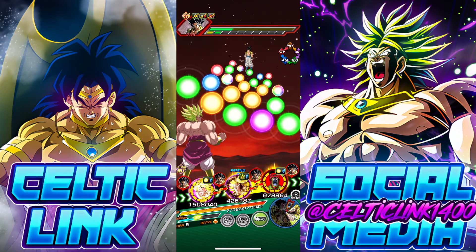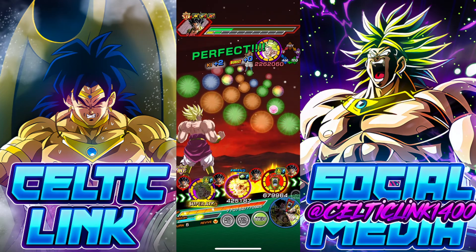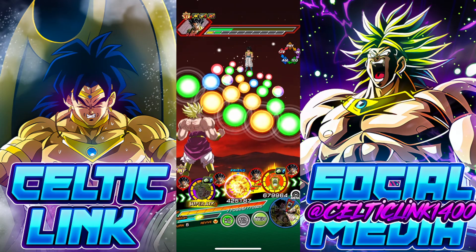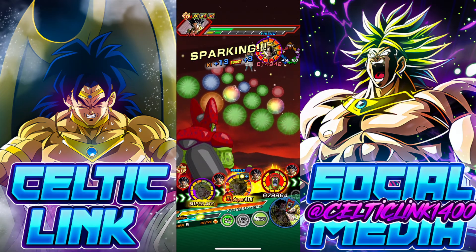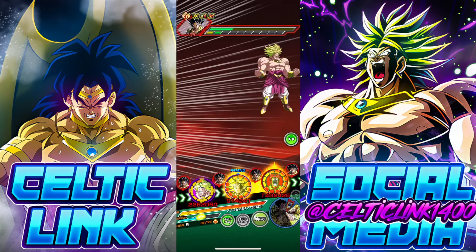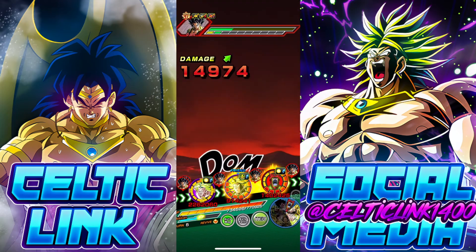We do have the revive — we're not gonna use it yet. I don't even want to use the domain yet. We're gonna risk it. Just under 700k defense, but we do have damage reduction here. Let's send off Cell Max. We're taking a little bit, but Gogeta hasn't been attack/defense lowered, so it makes sense that he's doing that much.